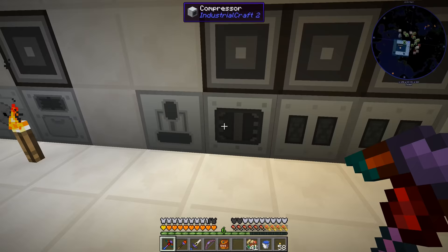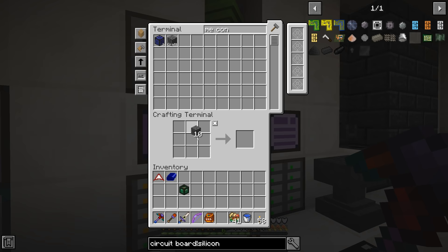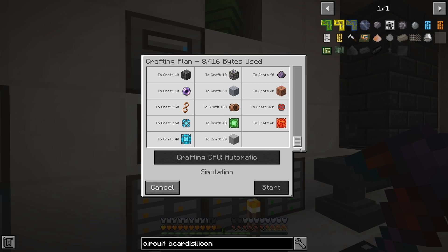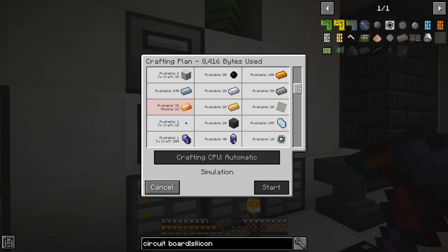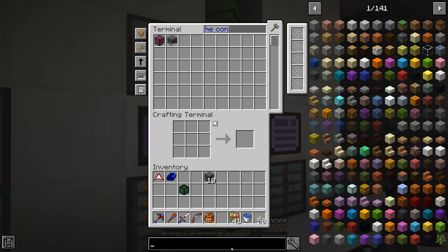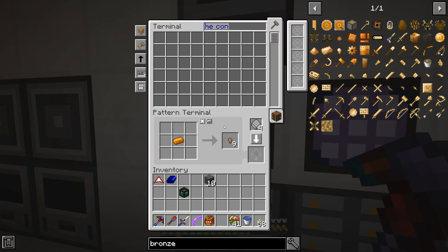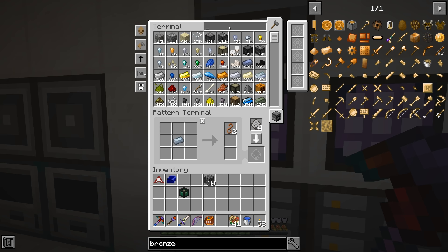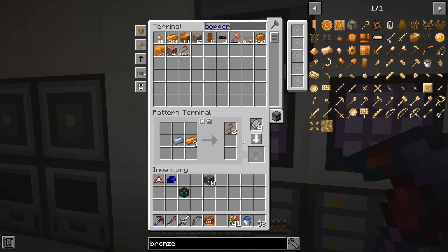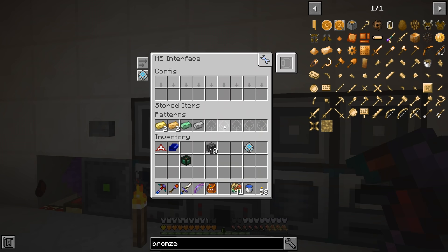There we go, that makes it go really fast. If we can get the overclock upgrades going that'll help a lot with the IC2 portion of crafting. Ten ME controllers done — we can craft those up fairly reasonably. We're out of bronze though, so I need to tell the system how to make it. Bronze in the induction smelter is one tin and three copper, which makes four ingots. Let's add that recipe and tell it to craft 10 more ME controllers.